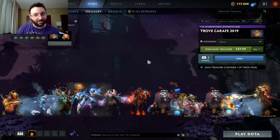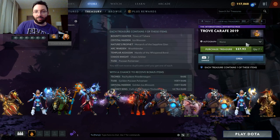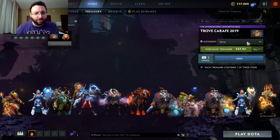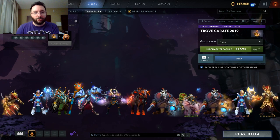This is loading very slowly, apparently. Trove Carafe — as you can see, as per norm, you can add an autograph if you want, I think it's for an extra dollar, and that goes straight to the talent of choice. There are seven guaranteed sets and four rares, which we'll go over now.